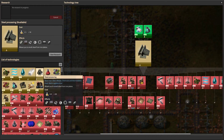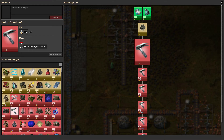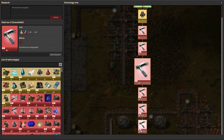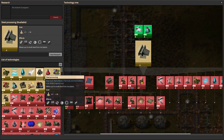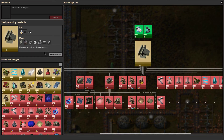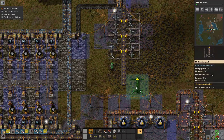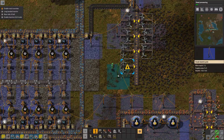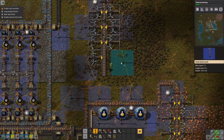Steel processing — wait, technically this increases my mining speed. Technically I don't even need actual steel to make the steel axe. Yeah, let's get the steel axe. One here and one here.